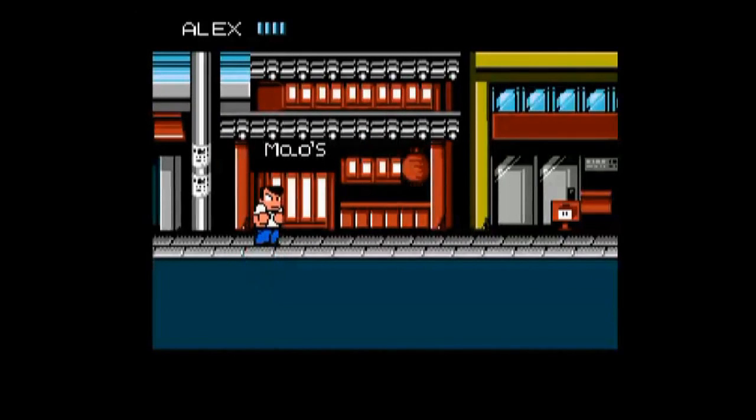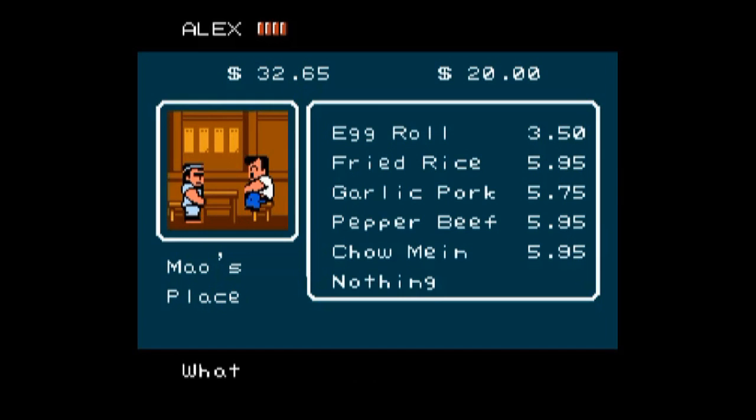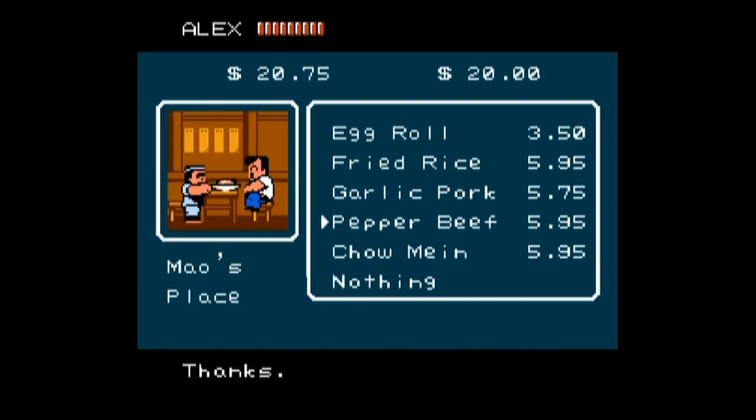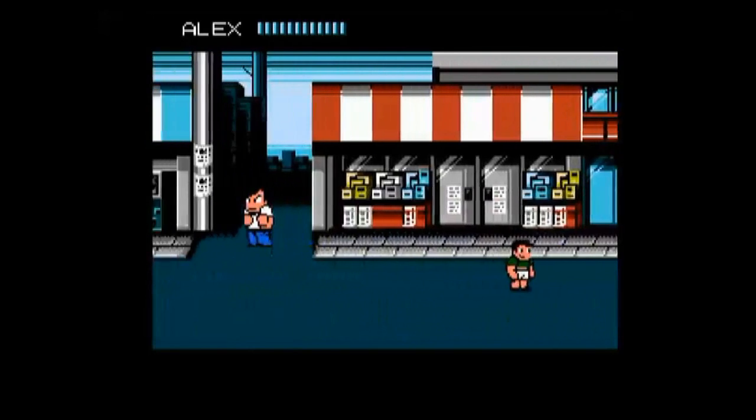We're going to stop by the mall. Even though we stuffed ourselves full of egg rolls, the chow mein has nice benefits too: kick up 1, stamina up 40. Plus one to kick is pretty good, though there are cheaper ways to get it. Peppery just restores stamina. We'll save our money for when we get back to the previous mall.